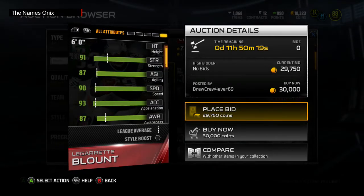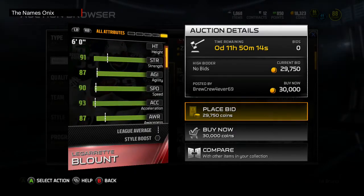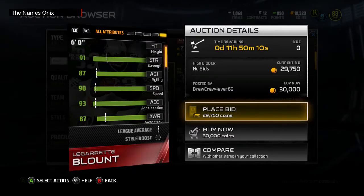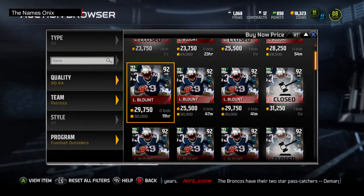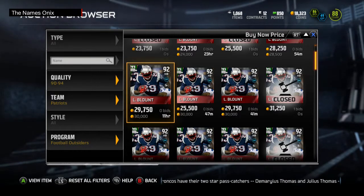91 strength — oh my god. I can't wait to get my hands on this Blunt. With 91 strength he's never gonna fall backwards, he's falling forwards every time he gets hit. I'm definitely gonna buy him if I don't pull him.